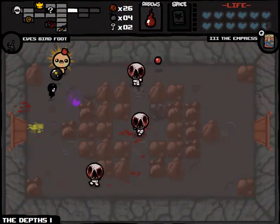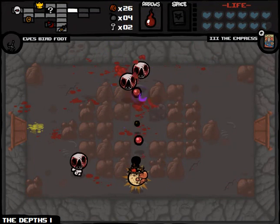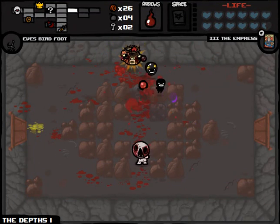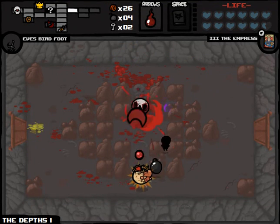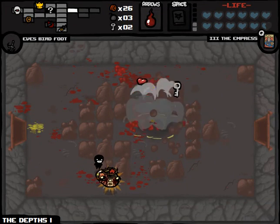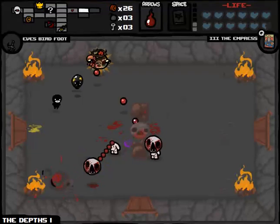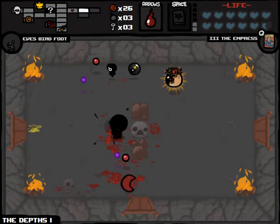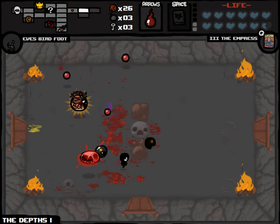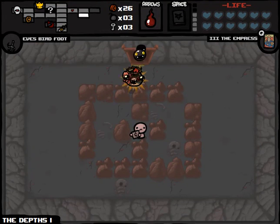We can just fly over top of this stuff — we might get more Spirit Hearts as a result of that sweet tinted rock. Let's pop that open. It's gonna give us a key — that's actually possibly even more valuable. We're continuing to examine all of our rooms here in case we get more bombs or keys. More Spirit Hearts also as a result of the Miter.